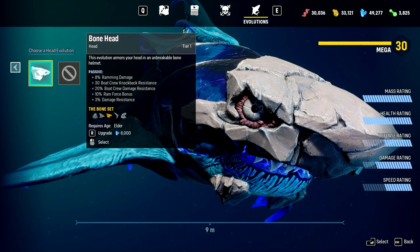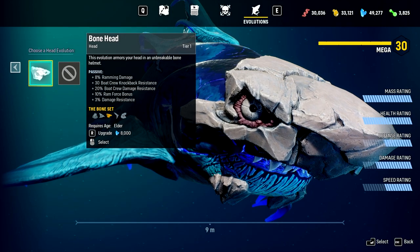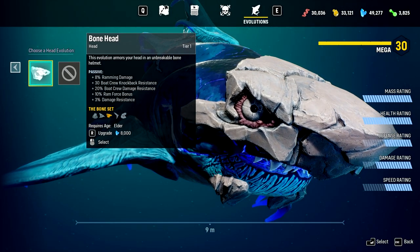What does this do? Ramming damage, crew knockback resistance, boat crew damage, ram force bonus, 3% damage resistance - typical bone stuff. What happens when we upgrade this? How much of a boner can we become? The boniest.